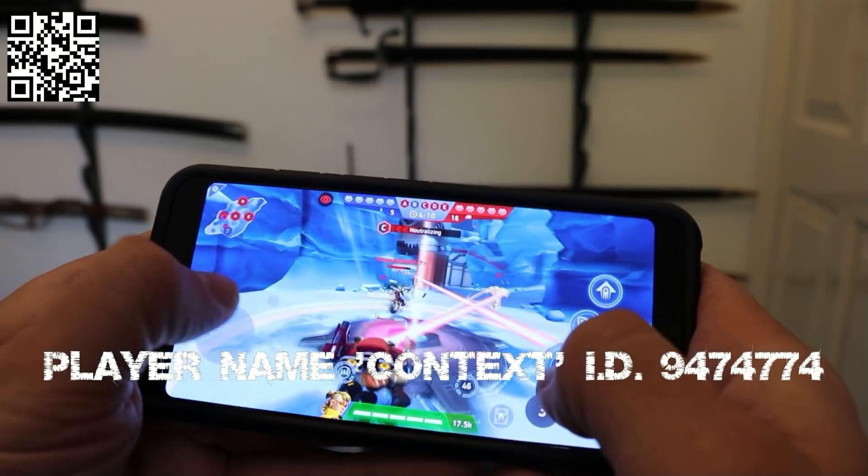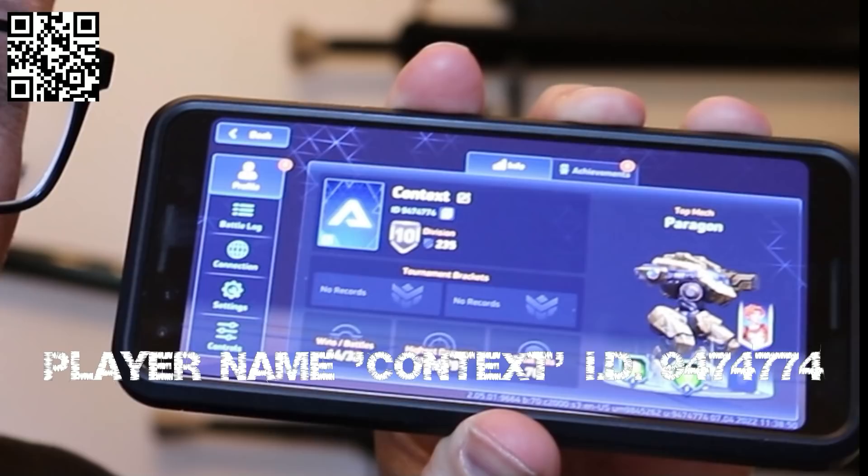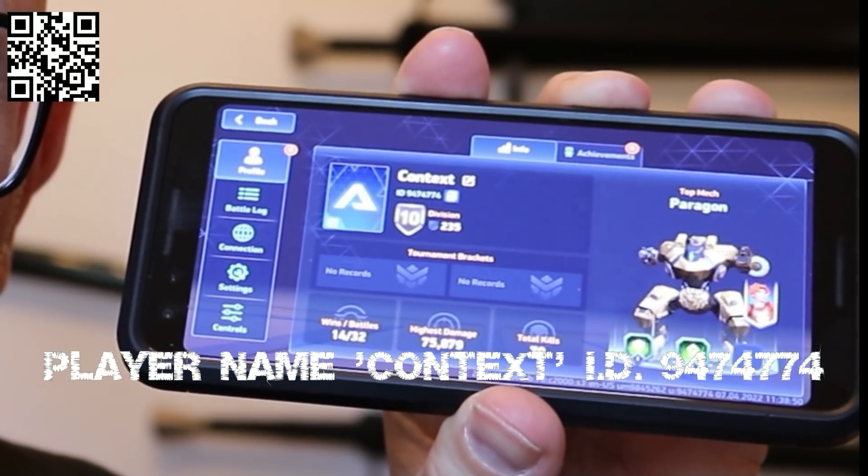If you're quick, you can add me to your friends right now. My name's Context, and we can play some matches together. So get going — download using the link below or the QR code on screen.